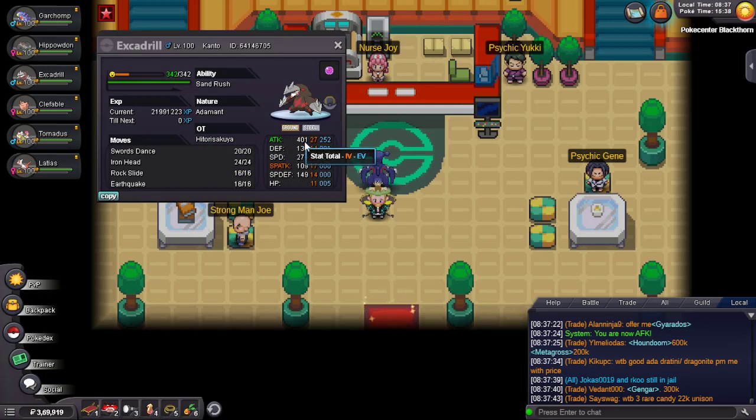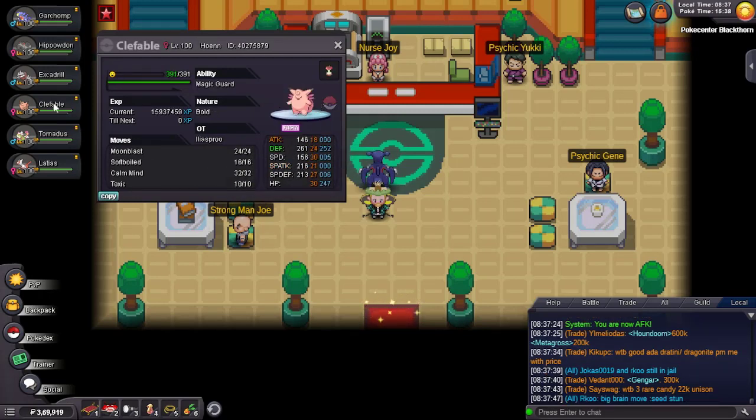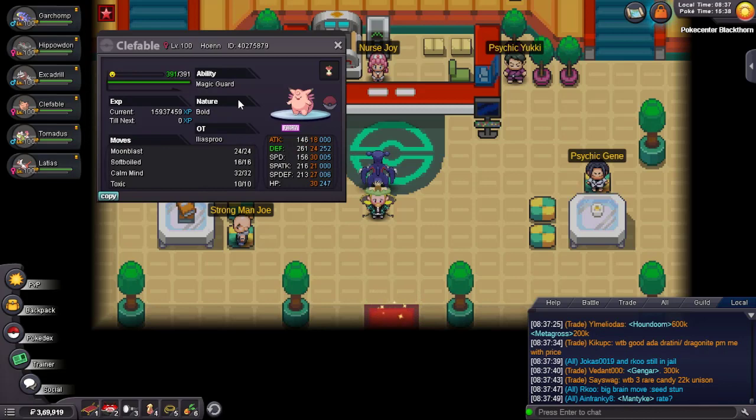Then I have Sand Rush Adamant Excadrill with SD and three attacks, Life Orb — just a standard attacking set with max attack max speed. Then I have a Magic Guard Heavy-Duty Boots Clefable.